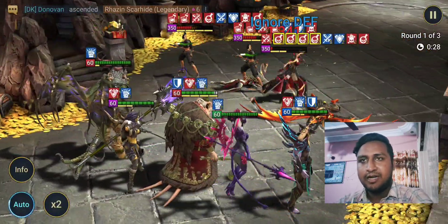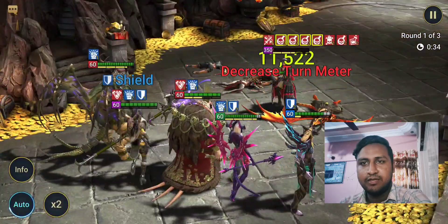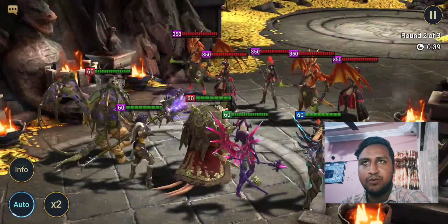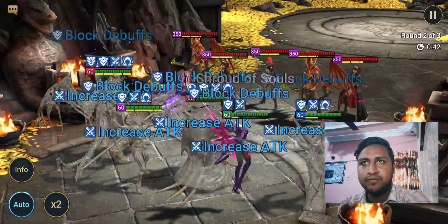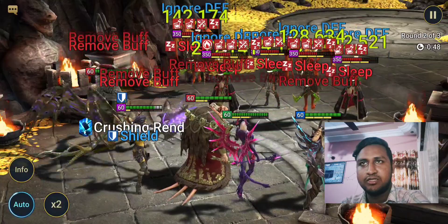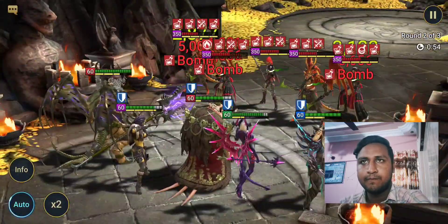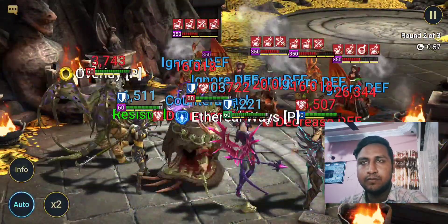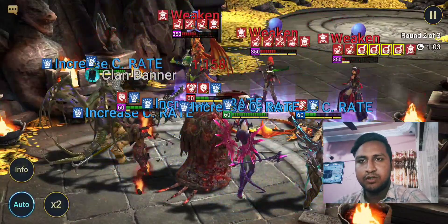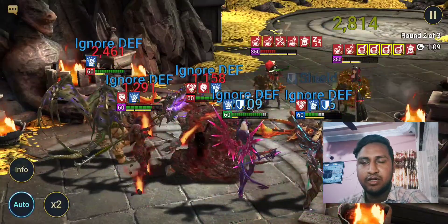Neshek is getting a real value surge. When he was new we didn't think he would be too good, but he's too good at Hydra, too good at dungeons, too good at Bommel — he's too good everywhere. His decrease attack is handy for the boss as well. You'll see when we get to the boss why I'm using two revivers: my Seer and Neshek are very squishy, so they'll constantly revive them for more damage.